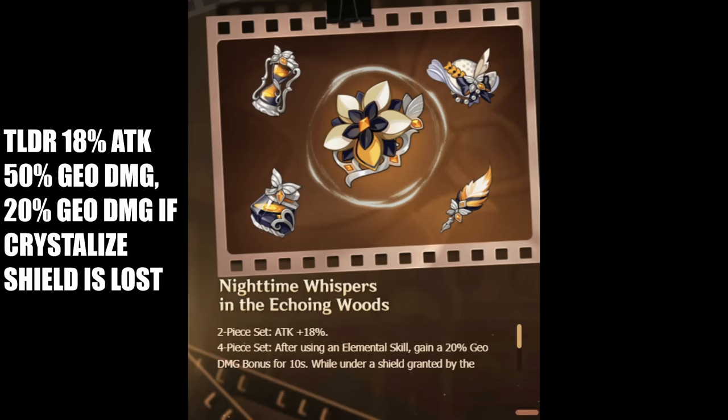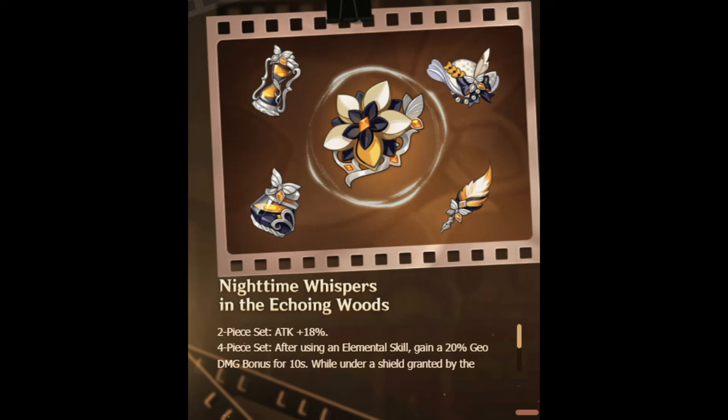The two-piece gives 18% attack and the four-piece gives 20% Geo Damage bonus after using your elemental skill. If protected by a Crystallized Shield, this goes up to 50%, and that additional 30% Geo Damage bonus is lost 1 second after no longer having a Crystallized Shield.